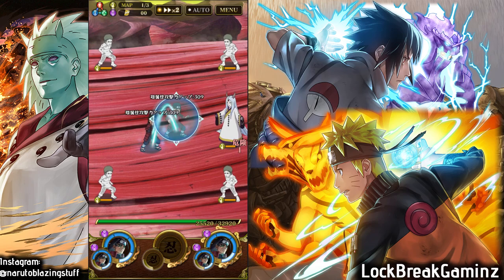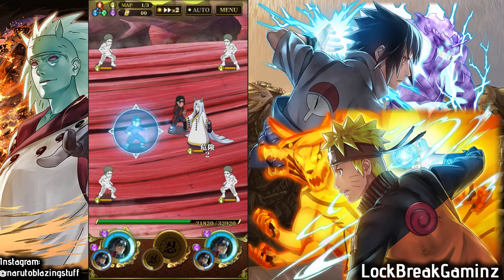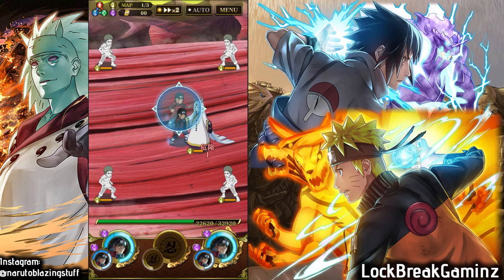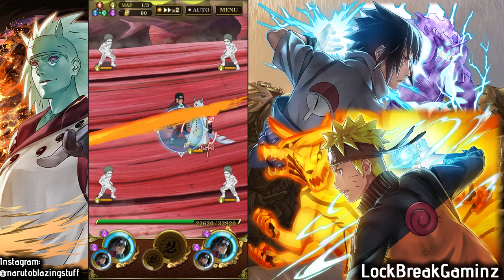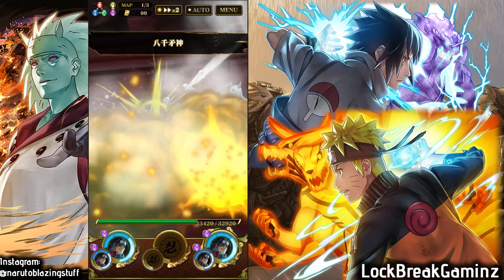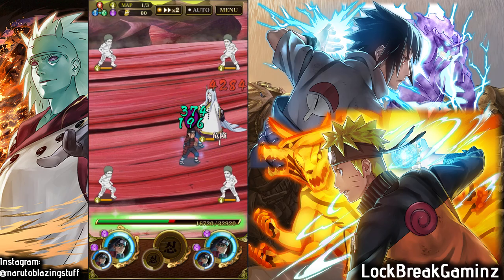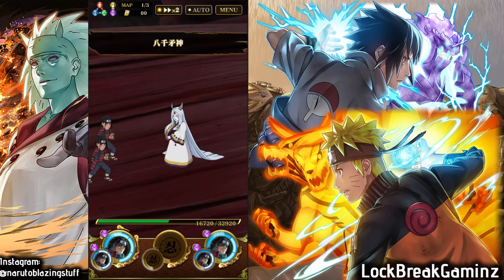I'm gonna be doing the 2-column run because I believe that's faster than a 1-row setup with 3 Hashiramas in one row. I'll be missing out on the sync skills and the 750 attack boost, but that's fine — I can still demolish this raid just as fast.